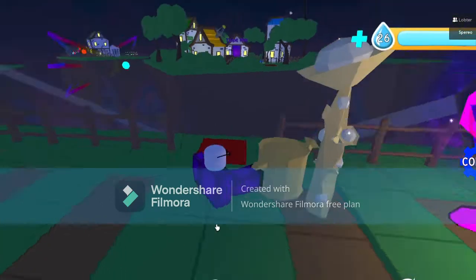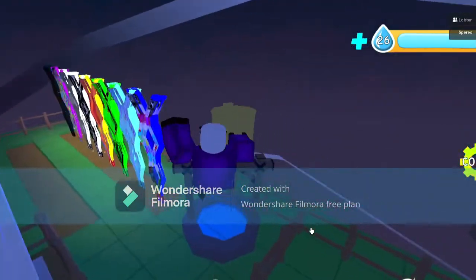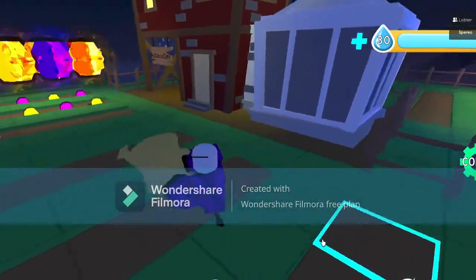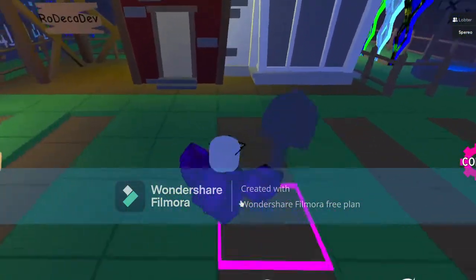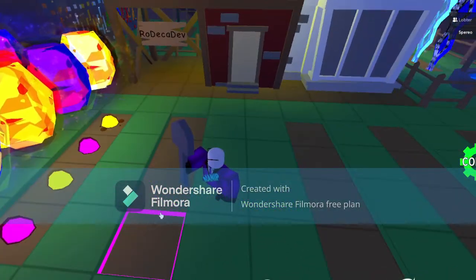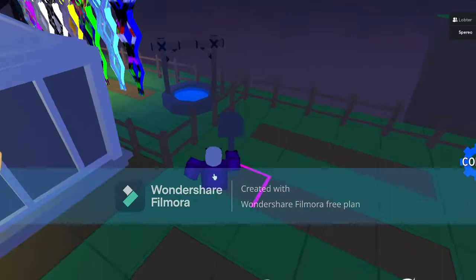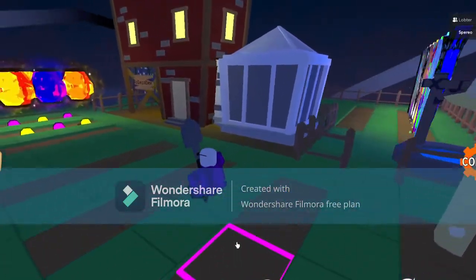This water bucket lets you water plants. And this shovel, which doesn't really show in the tutorial, lets you move plants to different areas. I think that's cool.